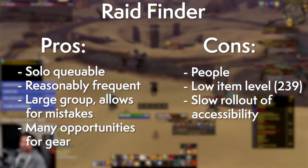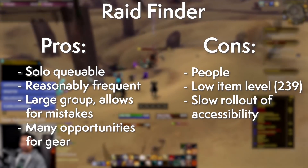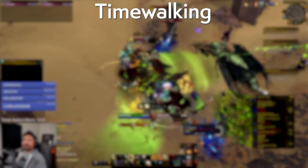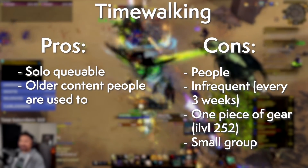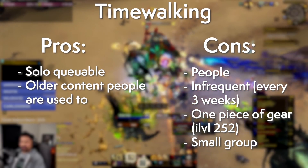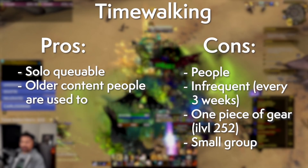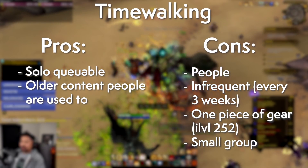As for weaknesses, the item level is pretty low at only 239. Over time, you'll be able to get higher item level gear from Zereth Mortis — the zone — to the tune of item level 252. You're probably familiar with this method of gearing as well with weekly events. Completing five time walking dungeons during the event awards a piece of normal quality raid gear, including maybe tier. Like Raid Finder, you can solo queue time walking. Of course, the problem is that the event is very infrequent — you get one chance at this gear during the event, which happens every three weeks, and according to natural law, what you get from that quest box is never anything that you want.